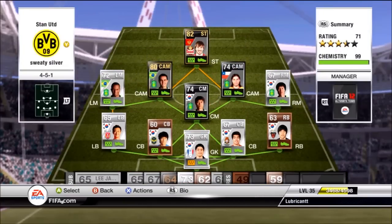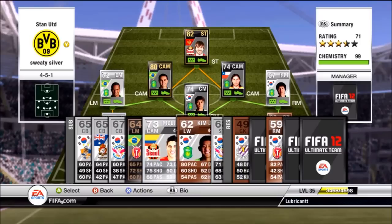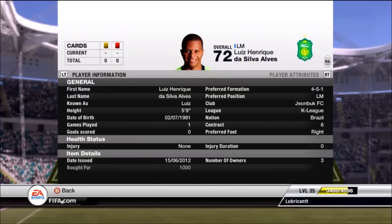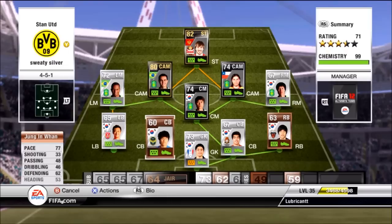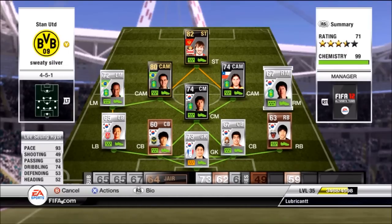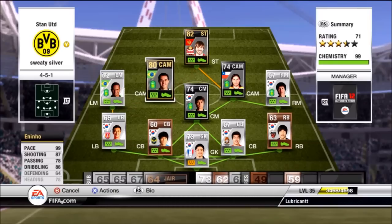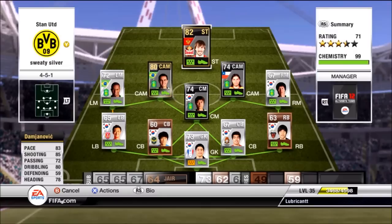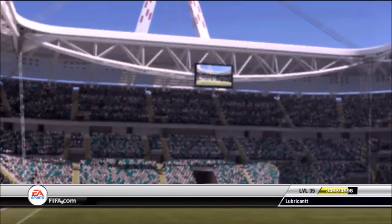This team is called Sweaty Silver because it is a sweaty team. The bench includes Melina, Kimji, and a couple of other subs. Look at the pace: 82, 77, 86, 93, 93, 80. This guy has four star skills, this one has 64 pace but a monster shot. Then 99 pace — actually 91 normally — 85 pace, and the striker up front is one of the best in-forms. This is another team you can sweat out and win with consistently.